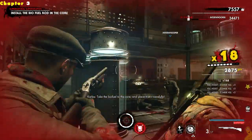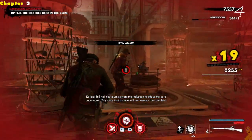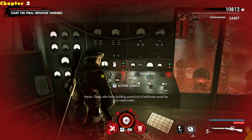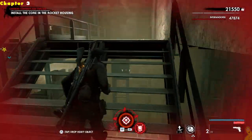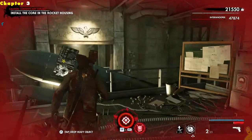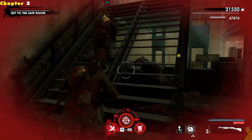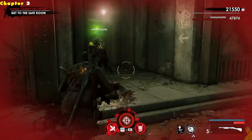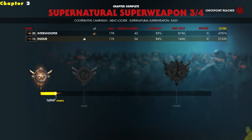We've got to start the bio distillation process, wait for distillation, then install the biofuel rod — and we'll take out a whole bunch of zombies while doing so. We retreat and hit this button over here — start the final infusion, so we've got to flip the switch in the main room one more time, wait for it to build one more time. Install the core in the rocket housing — I'm carrying it right now and I went the wrong way. There are like three different stairwells; Tyler was laughing at me. Now we just need to get to the safe room and we've made it safe and sound.